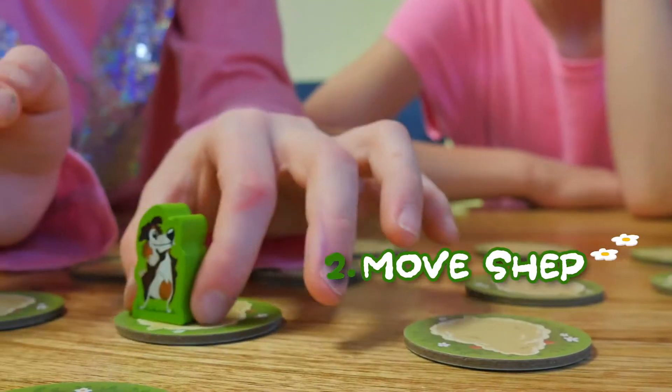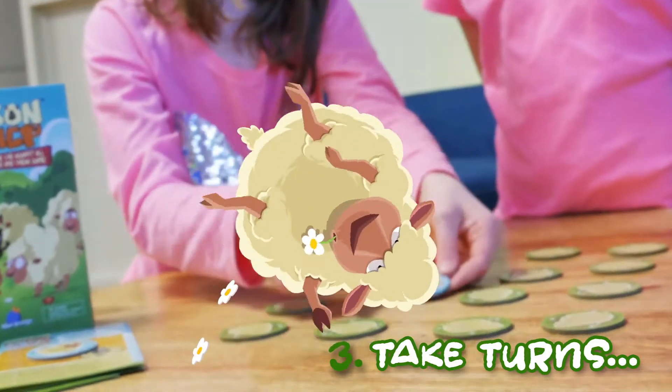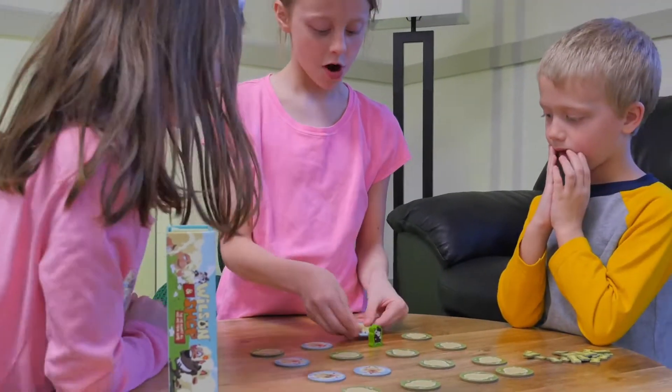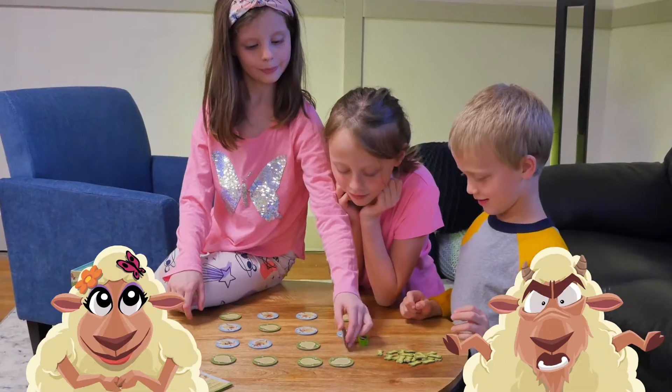Pick a starting spot for Shep and then take turns moving and flipping sheep. You can only move one space at a time, and each time Shep moves, the wolf player gets to shuffle the sheep a bit.